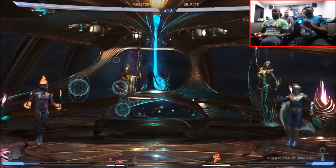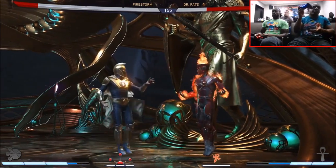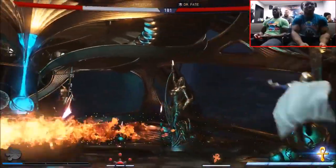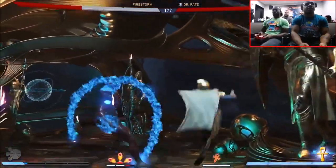His back-forward hard attack is a torpedo. His character power is his nuclear level, and it has three levels — you can see it near your life bar. If you hit circle, blue flames come out. Your character power is level three right now, so burn that — there you go.